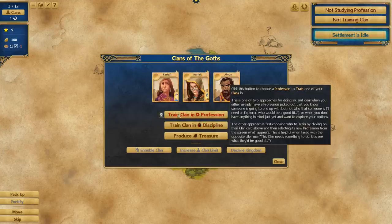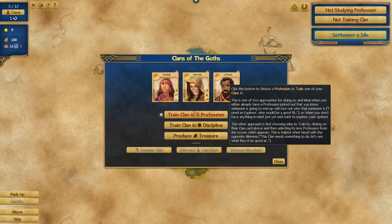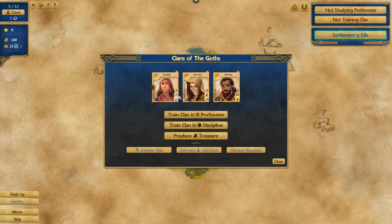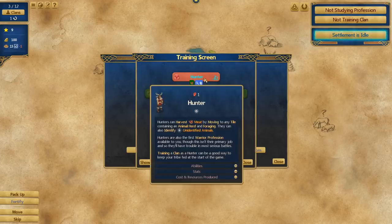This is really interesting, because each of these different clans we can give a specific profession. A profession is just a job, really, and we will need to make sure that we are giving everyone a bunch of professions. Let's take a look at the professions. Hunter: hunters can harvest meat by moving to any tile containing an animal herd and foraging. They can also identify unidentified animals. Hunters are also the first warrior profession available to you, though it isn't their primary job. Reaper: reapers can harvest wheat, barley and flax by moving to any tile containing a source of one of those plants and foraging. They can also identify unidentified plants. During cold months, reapers are unable to harvest them, so that can be a good time to identify nearby unidentified plants.